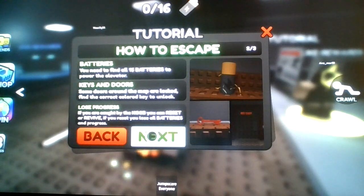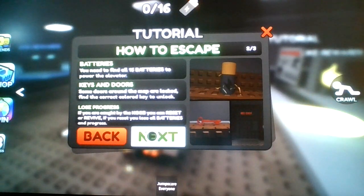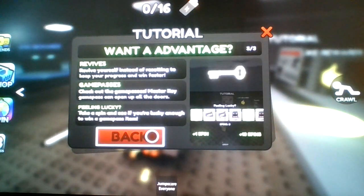Batteries — you need to find all 16 batteries to power the elevator. Keys and doors: some doors around the map are locked, find the correct color key to unlock. Lose progress: if you're caught by the noob, you can reset or revive. If you reset, you lose all batteries and progress. Revive yourself instead of resetting to keep your progress and win faster. Check out the game passes — the Master Key game pass can open up all the doors. Take a spin and see if you're lucky enough to win a game pass item.